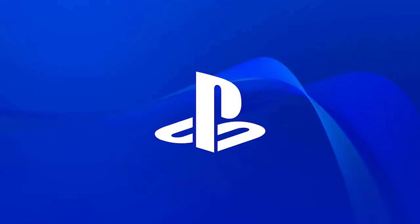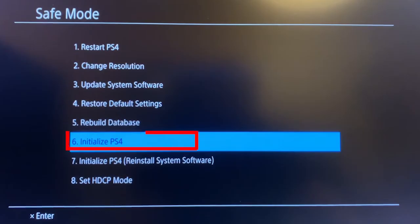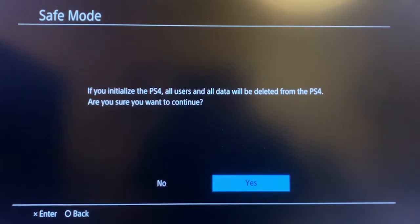Solution three: Initialize PS4. Initializing your PS4 will restore system settings to default values by deleting data saved on the system storage. Make sure to boot in safe mode and have a backup before initializing. In safe mode, plug in the DualShock 4 controller via USB, press the PS home button to turn on the controller, then select 'Initialization' and click 'Initialize PS4 / Reinstall System Software,' and choose the 'Quick' option.